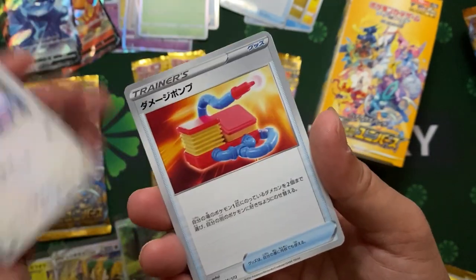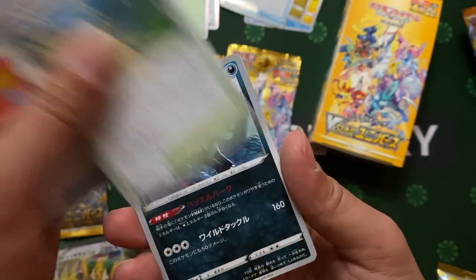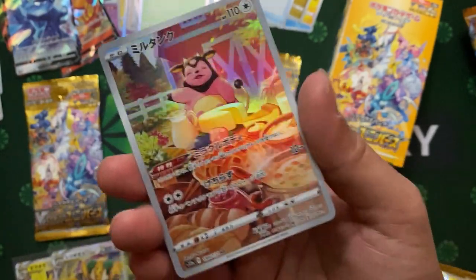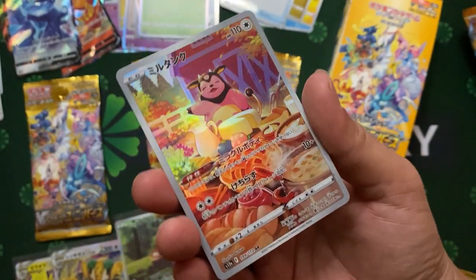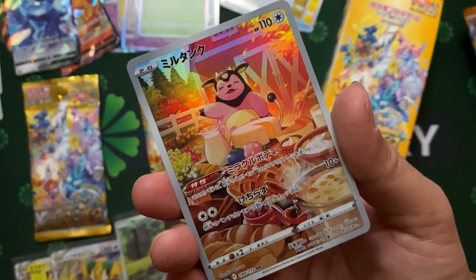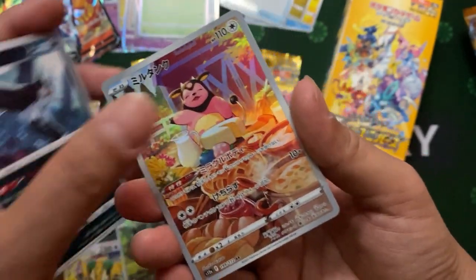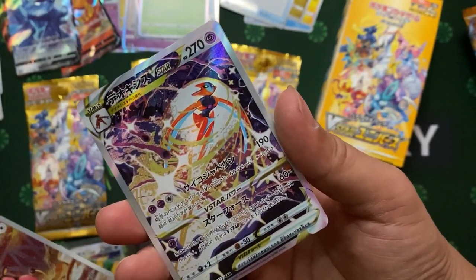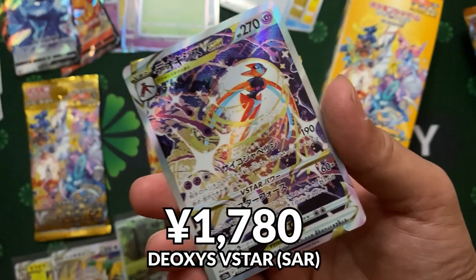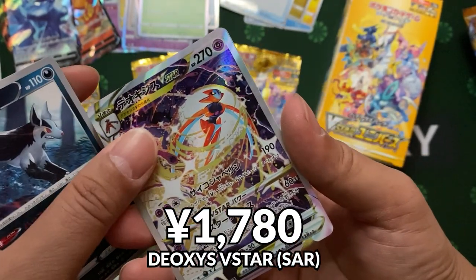Oh very nice! Trainer card. Oh my goodness, I hit a Moo Moo! AR again! AR! The AR is so nice. Right behind there's something — yeah, like a V-Star card. Super cool man. It's like the two-hits pack again for me.